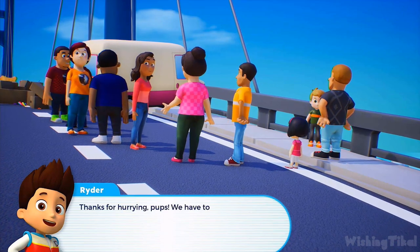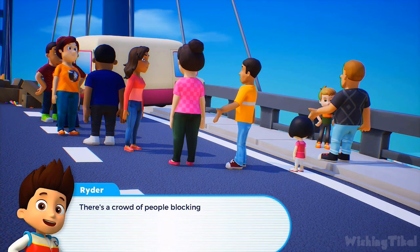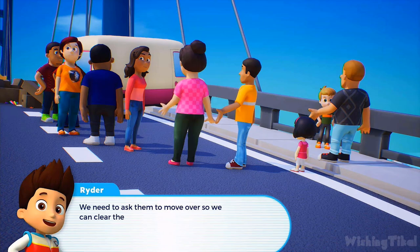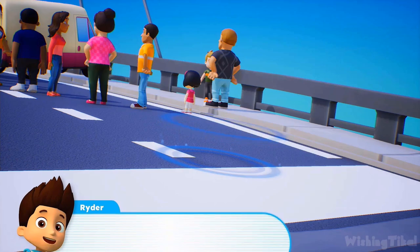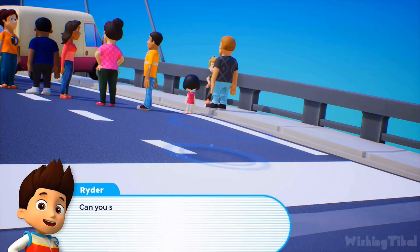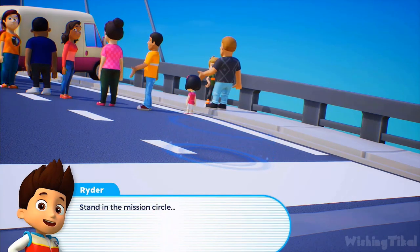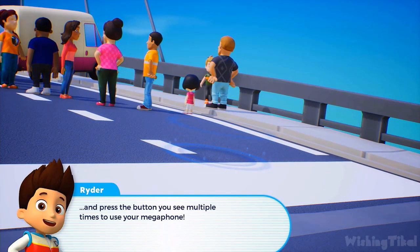Thanks for hurrying, pups. We have to help fix this problem. There's a crowd of people blocking our path — they may be looking for treats. We need to ask them to move over so we can clear the bridge. Chase, you can use your megaphone. Can you see the mission circle? This is where you can use each pup's abilities. Stand in the mission circle and press the button multiple times to use your megaphone.